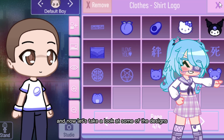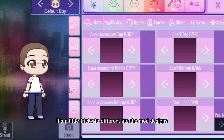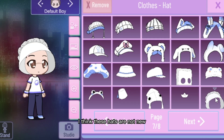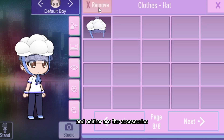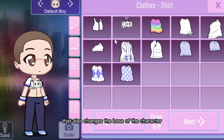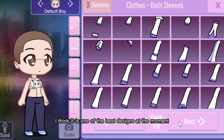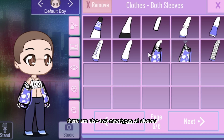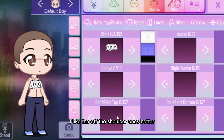Now let's take a look at some of the designs. It's a little tricky to differentiate the mod designs in this mess I have on my PC. I think these hats are not new and neither are the accessories. We have this top that also changes the base of the character and looks super nice — I think it is one of the best designs at the moment. There are also two new types of sleeves with bare shoulders and covered shoulders. I like the off-the-shoulder ones better.